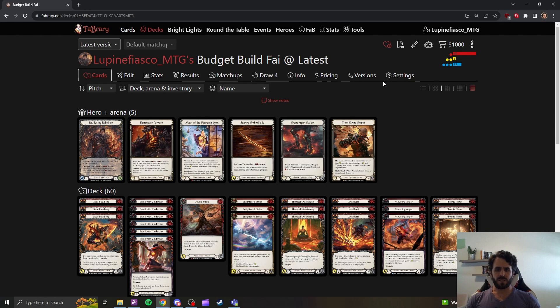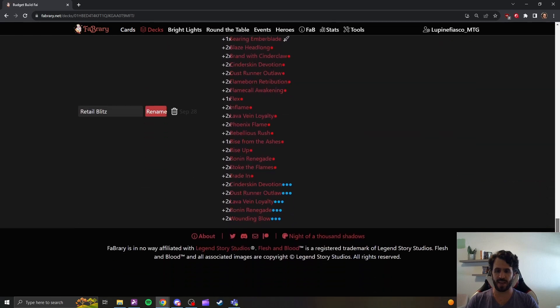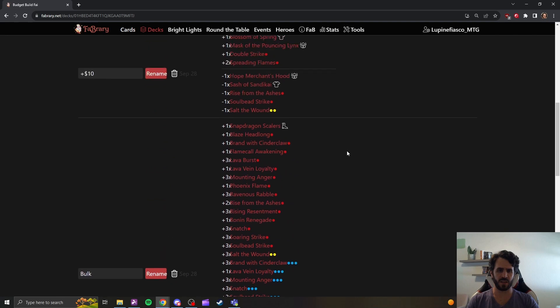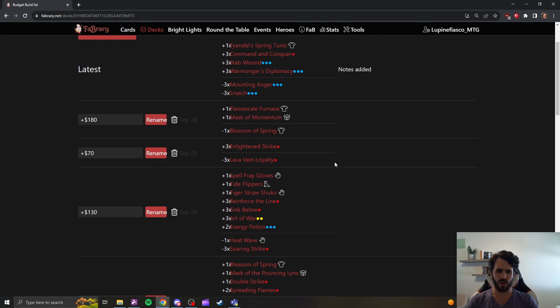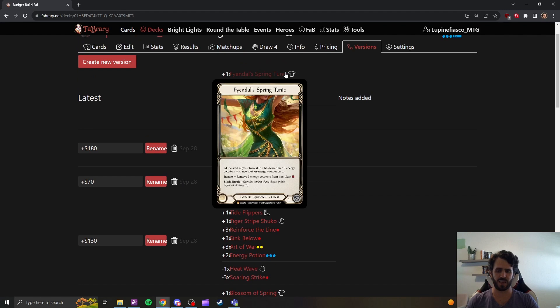The main point of this list — the meat and potatoes — is the versions tab. Fabry is great for a lot of reasons, but here the versions tab starts us all the way down at the retail Blitz list and moves us up through bulk, through all of the necessary upgrades to bring us to a full competitive list. They are ordered by the importance of the card to the deck.